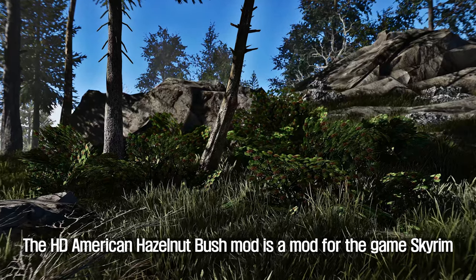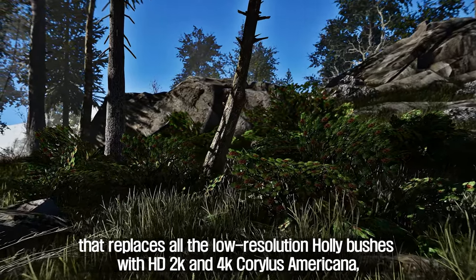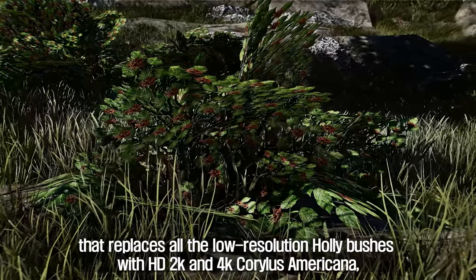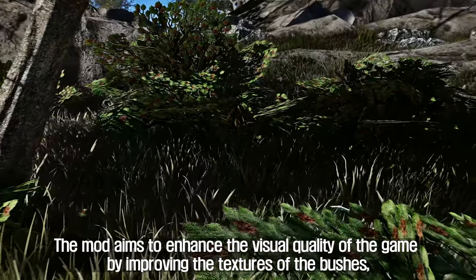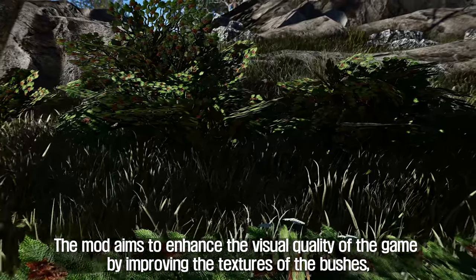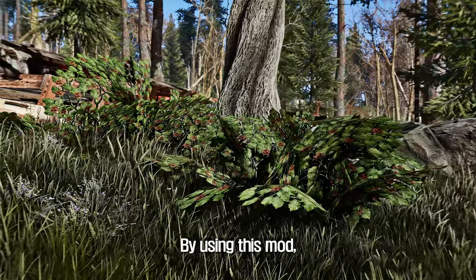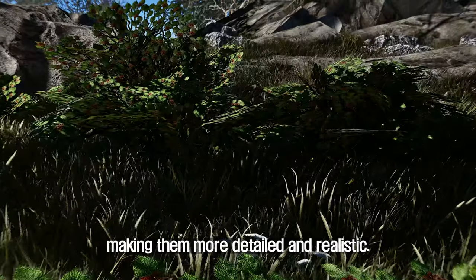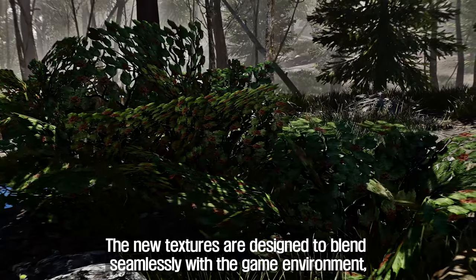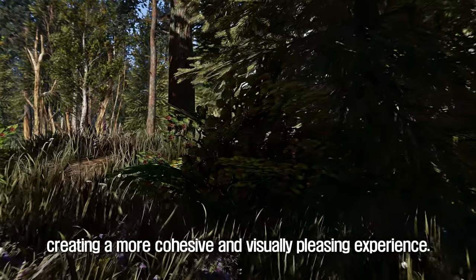The seventh mod to introduce is HD American Hazelnut Bush. This mod replaces all the low-resolution holly bushes with HD 2K and 4K Corylus Americana, also known as American Hazelnut Bushes. The mod aims to enhance the visual quality of the game by improving the textures of the bushes, giving players a more immersive and realistic gameplay experience. Players can expect to see a significant improvement in the quality of the bushes, making them more detailed and realistic, with new textures designed to blend seamlessly with the game environment.